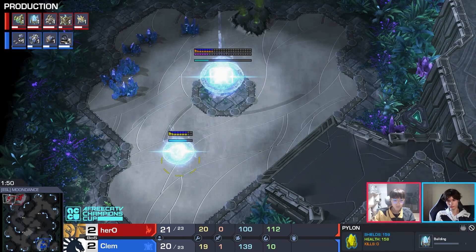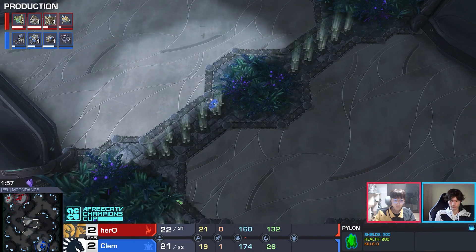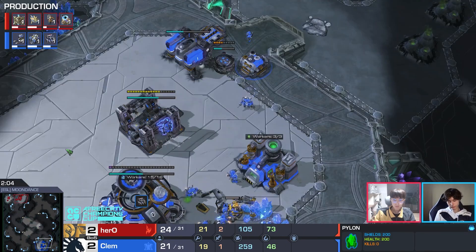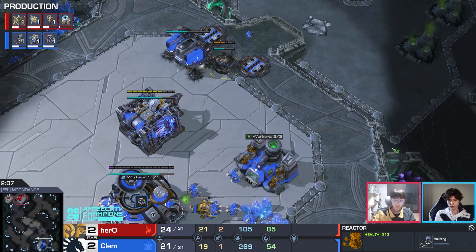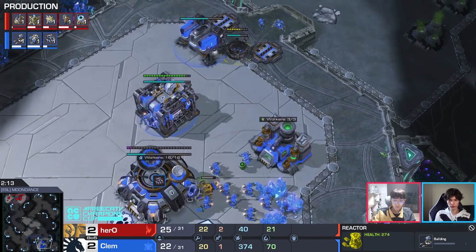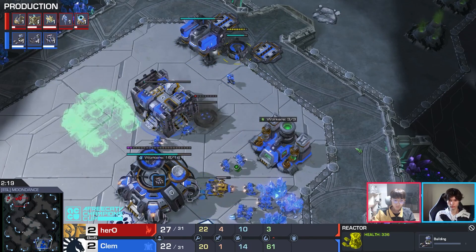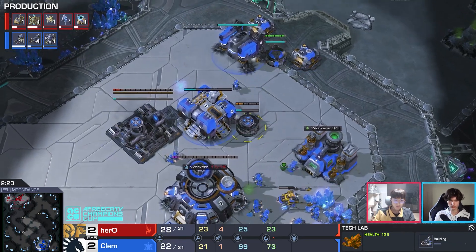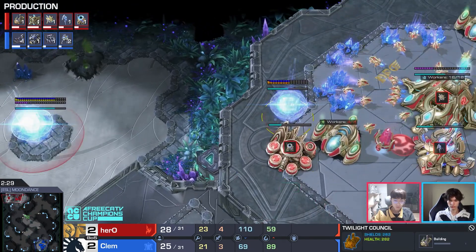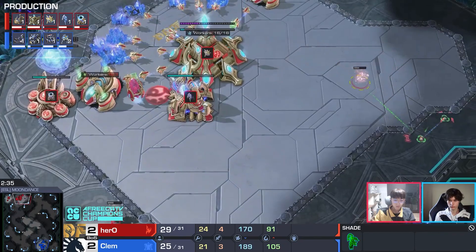Hero scouted the engineering base late — he'd rather take the pocket than one of the third base locations that becomes much more exposed to hellion run-bys. The nexus is not taken at the forward position, and I'm somewhat surprised — you're a little safer from hellion run-bys at the back, but I'm not sure it makes up the economic disadvantage, especially in TvP where mules are so dominant. But if Hero is going for a quick three-base play anyway, it's not quite as bad.